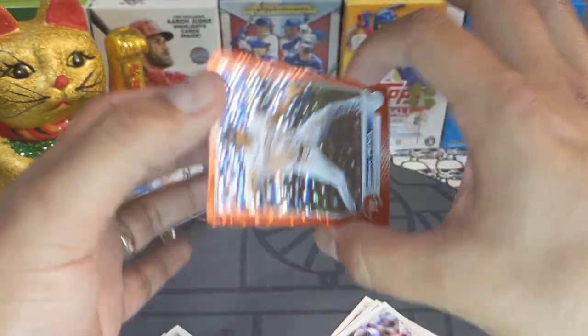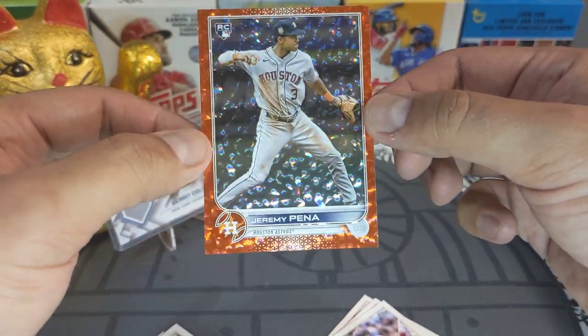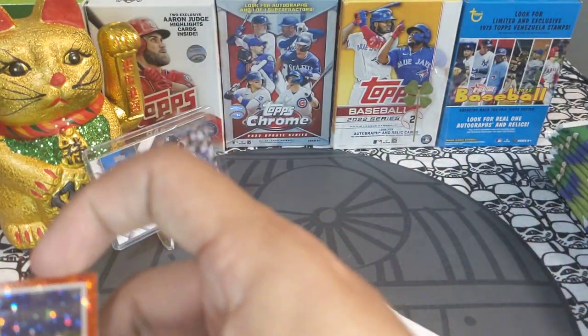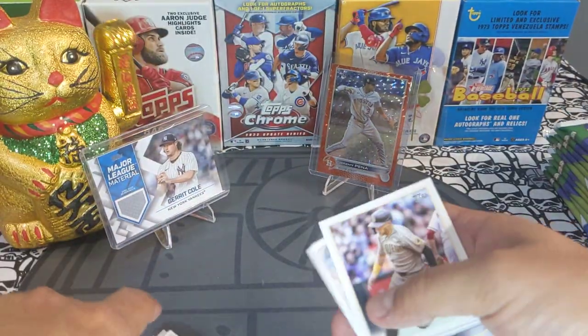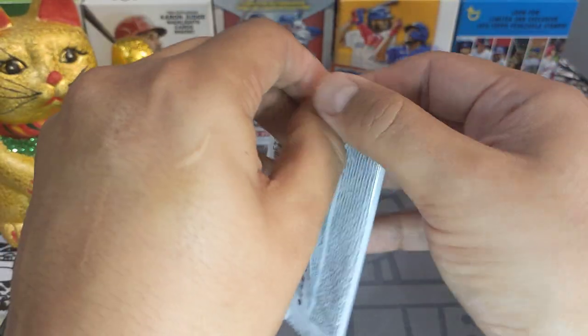Here we go, baby! It's a little off-center top to bottom, left to right, but we pulled the Jeremy Peña rookie card orange out of 299 — Mr. World Series MVP. This is a very, very nice card and that just made my box right there. Super super cool, love these hobby boxes.